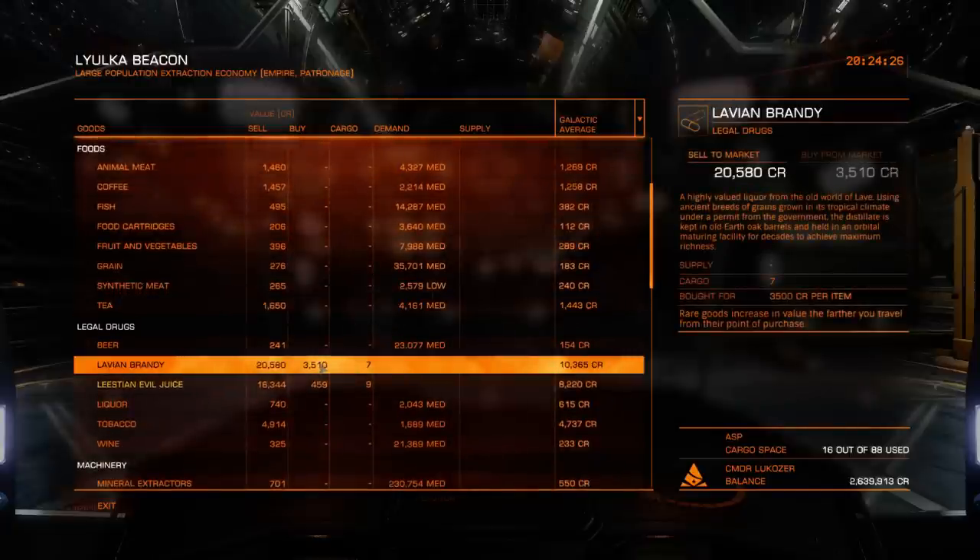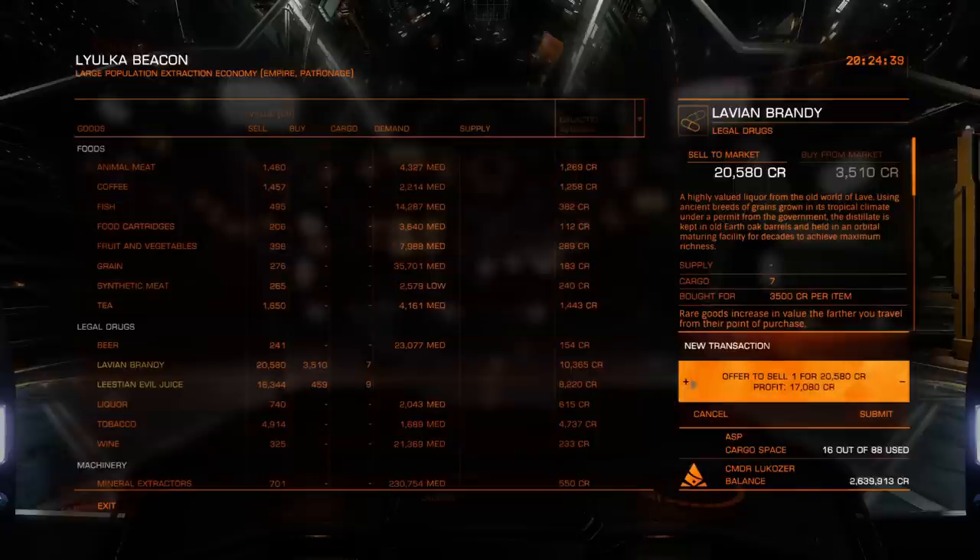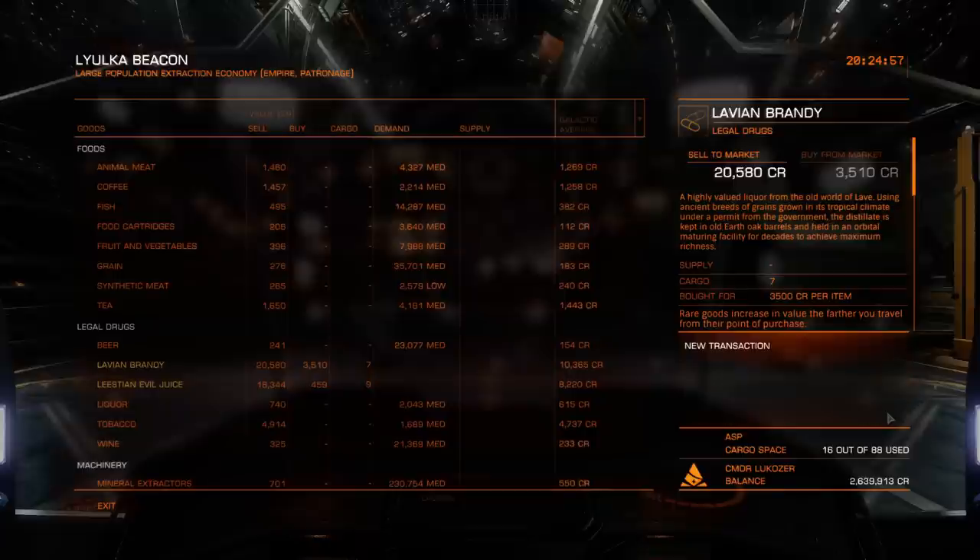Next is Lavian Brandy. I bought this at 3,500 credits per tonne and I'm going to be selling it at 20,580 per tonne — so a profit of 17,080 credits per tonne. I've got 7 of them. It's not quite my biggest sale, but it's not bad — 144,060 credits for that, with a profit of 119,560.